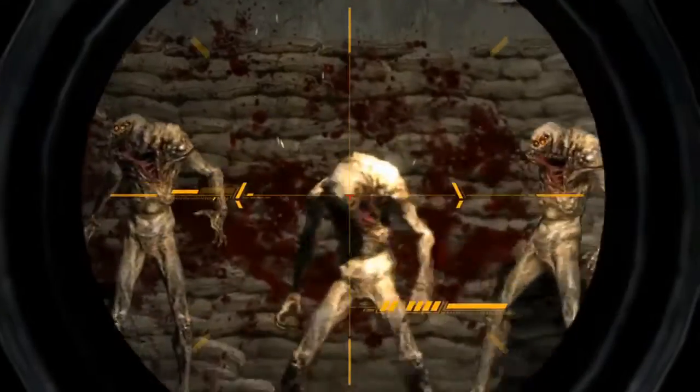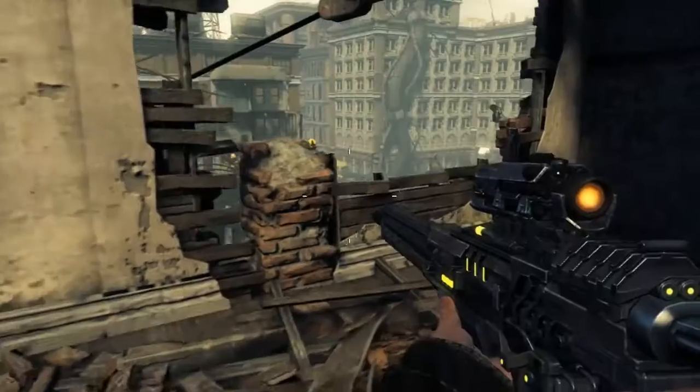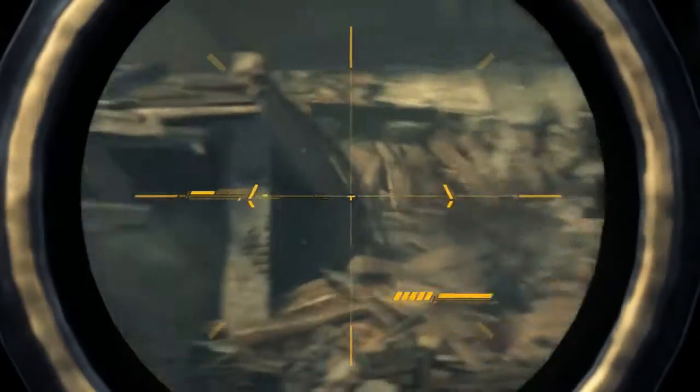Sniper weapons are an interesting gun to talk about upgrades because it's already such a powerful thing. We added an extra magnification level to the sniper rifle. It's silent, so you can shoot it without waking guys up instantly. Whenever you go into scope view, we actually have a little effect around guys' heads to help you target and get the head shot.